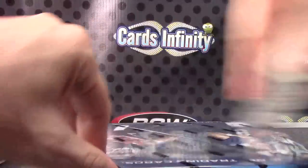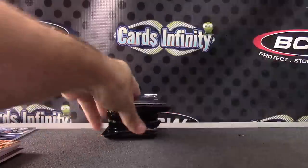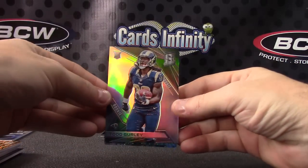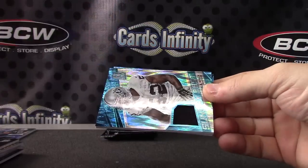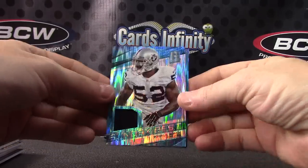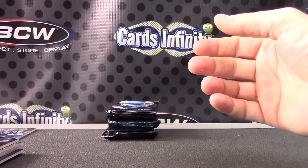Alright guys, last box of the division break — hopefully we get one more one-of-one, that would be nice. Todd Gurley, NFC West. NFC North — Kevin White blue patch autograph, good looking card, numbered to only 25. AFC West — Khalil Mack blue jersey, numbered to 50. Jeremy Macklin, AFC West — 7 of 49.